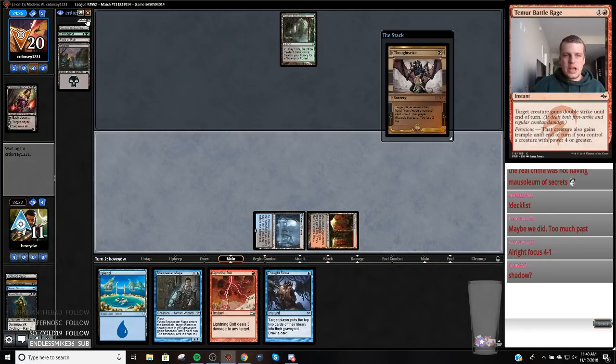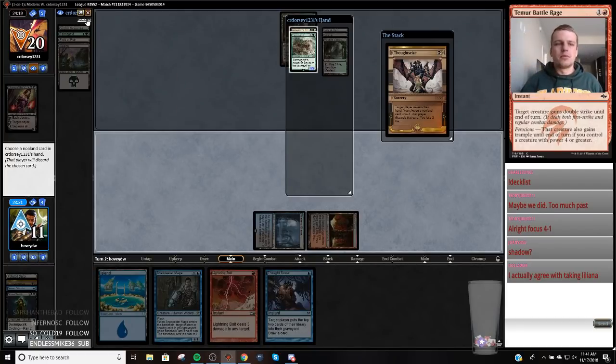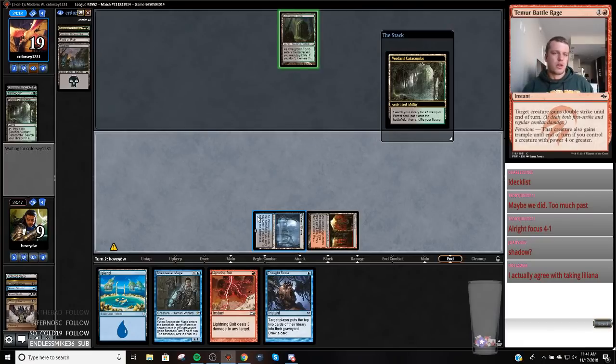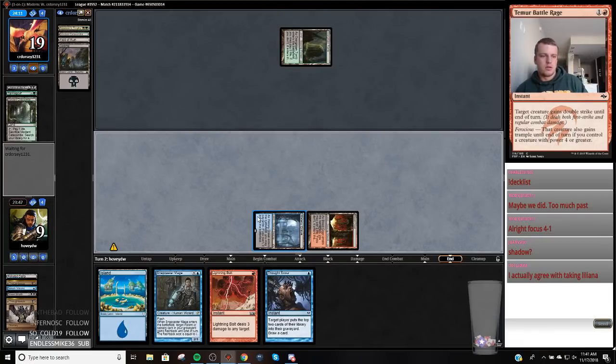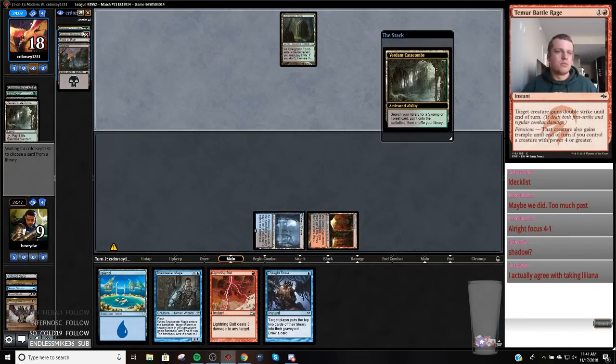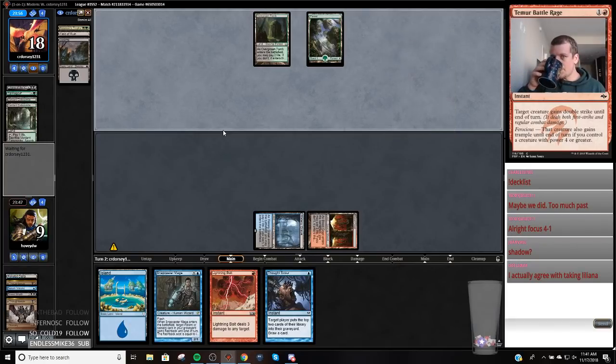There's definitely a line where we end up Snap Serum Visions next turn and it feels good. I actually agree with taking Liliana. Yeah, we're playing some Shadow. Now we're just going to Snap Serum Visions next turn which is gonna feel nice. Because we don't have anything we want to trade with. If my opponent plays Bob, we're gonna bolt it and hold up Thoughtscour. I think it's a little greedy to take Liliana when we have no answers to Goyf and no Shadow of our own.